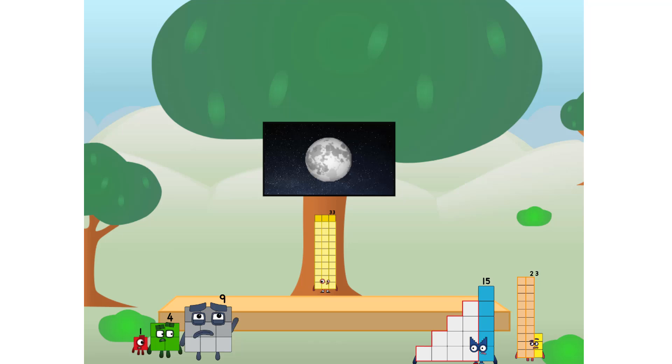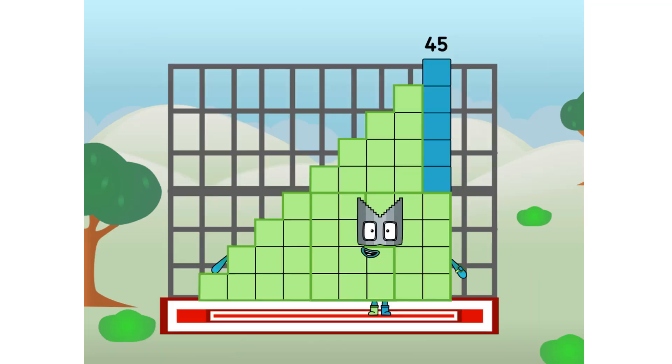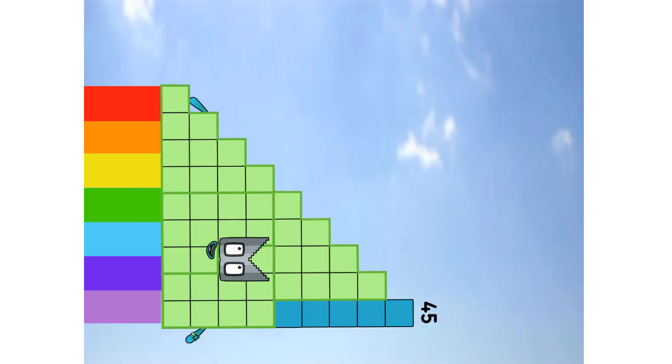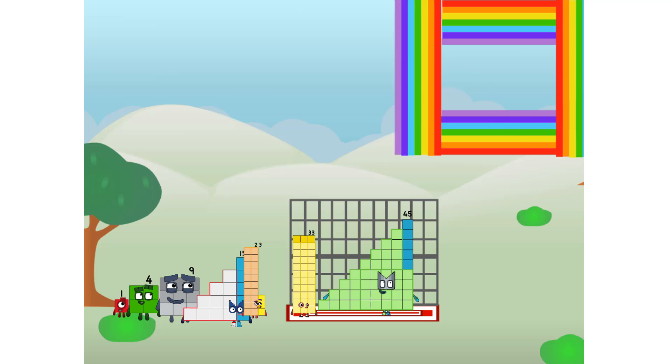I'll be test pilot. But how will we get all the way up there? We call in some friends — some big square friends. 45, commencing rainbow test flight. All systems checking out. 7 by 7. Wish me luck! Didn't get that high, but I did just invent the square rainbow. Guess you've got to give it a go to get lucky.